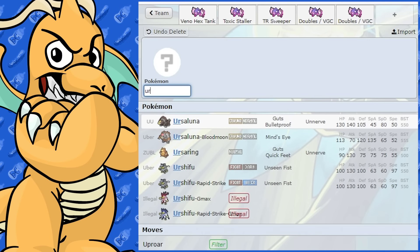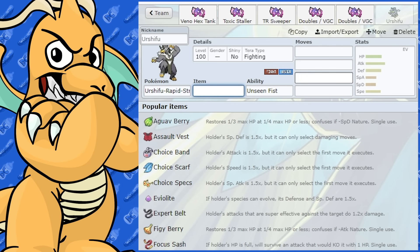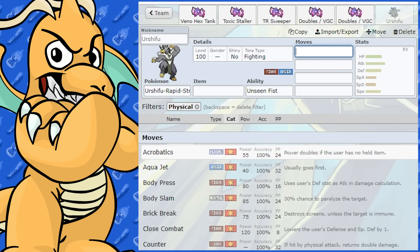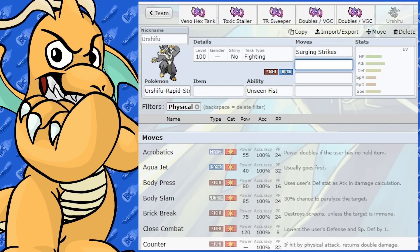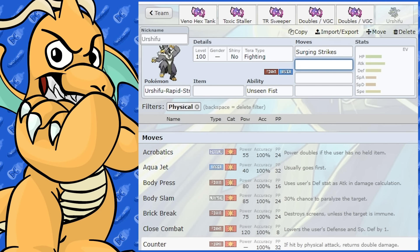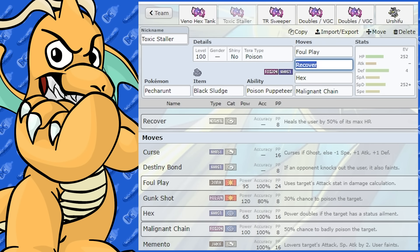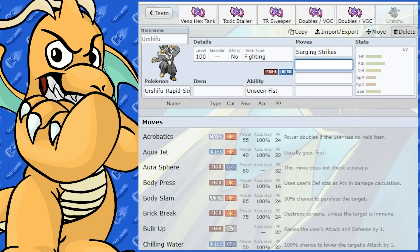Another good partner would be Urshifu Rapid Strike, because you could threaten Ground types away with Water type moves like Surging Strikes. They also work well together because Pecharunt is weak to Fairy, and Urshifu can swap into Fairy type moves since it's a Poison type partner... actually Pecharunt is Poison so it can swap into Fairy. So Urshifu Rapid Strike is a good partner if you were thinking about using them together.